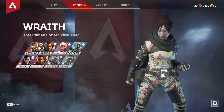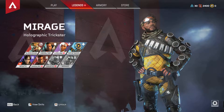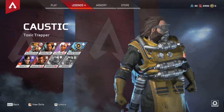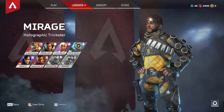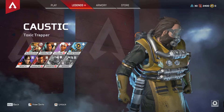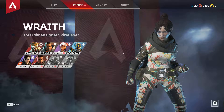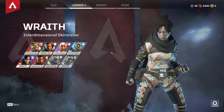We do have eight different legends when you first start this game. Two of them are going to be locked — as you see here, I have not unlocked them yet. I have played several matches and I believe I'm level 7 right now. The way you unlock these is through in-game currency, or you can actually go to the store and buy Apex Packs or Apex Coins, which is the in-game currency here.